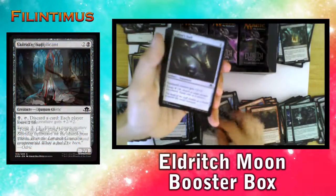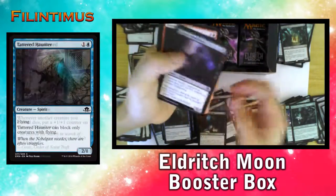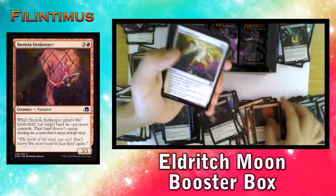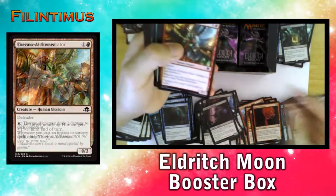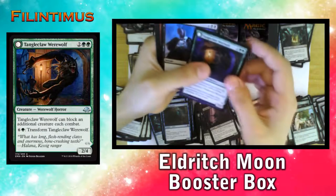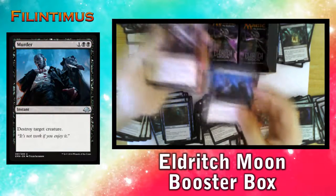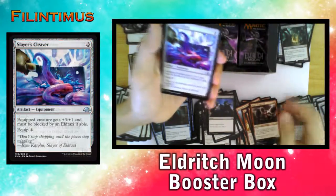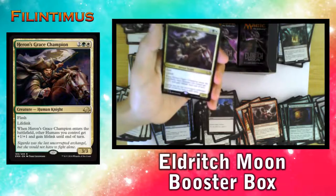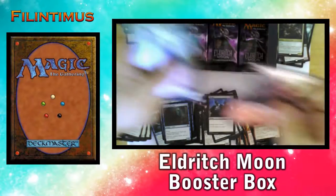We have a Stitcher's Dark Supplicant, Occultist Staff, a Featherer Hunter, Gavony Allowed, Stensia Innkeeper, Barrowed Grace, Lunar Mantle, Crossroads Consecrator, Formal Alchemist, Tangleclaw Werewolf. We have a Murder! We have a Weaver of Lightning, a Slayer's Cleaver, and a Heron's Grace Champion — quite good in a human stack. And a Mountain.